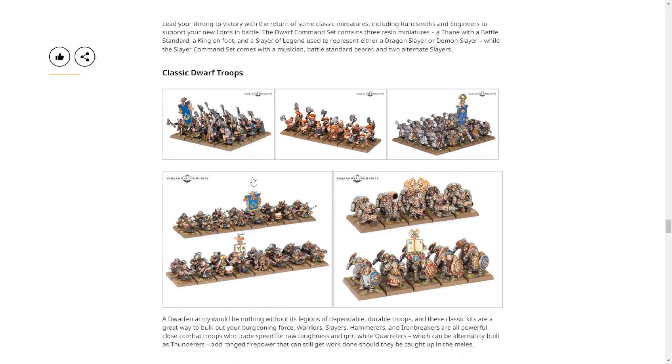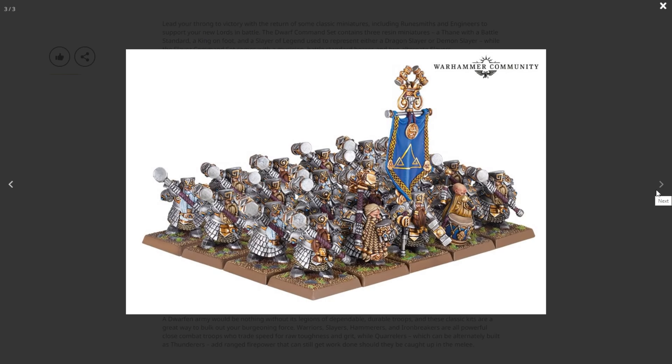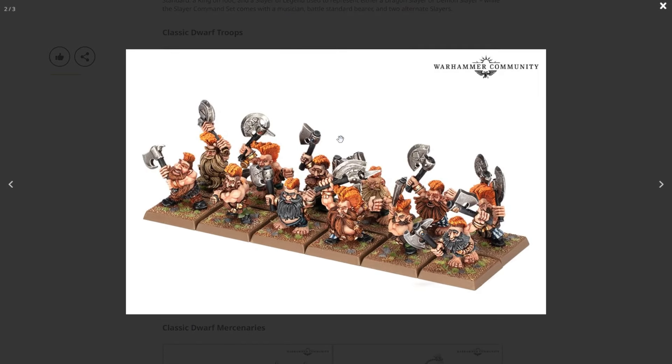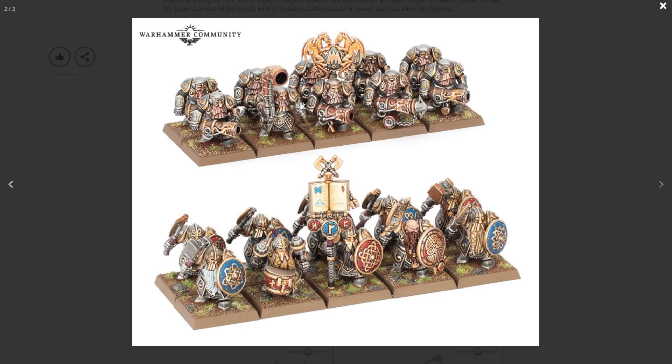Then you get the classic dwarf troops — the Longbeards and Warriors with two hands, and the Slayers. The Slayers look like hobbits cosplaying as dwarves; they don't have the proportions of the new dwarves, which look way better. These were late Warhammer Fantasy plastics. The Slayers were actually never in plastic — confirmed metal. Those Gyrocopters are plastic. And these Ironbreakers slash Irondrakes, recently ripped from Cities of Sigmar and put here, are also plastic — they were in the battalion box.